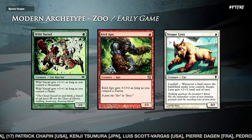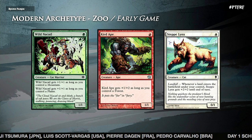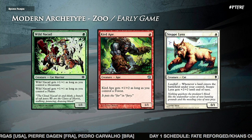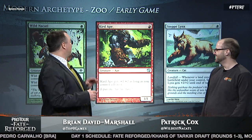So if you go Wild Nacatl, Kird Ape, Monastery Swiftspear, something like that — you're going to be able to just kill your opponent? Yeah, that's millions of damage. I mean, that's very hard for them to do anything about it. You've done the math over years of repetitions — millions of damage.